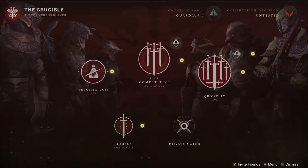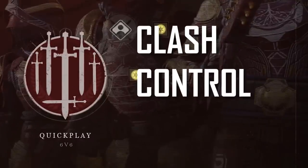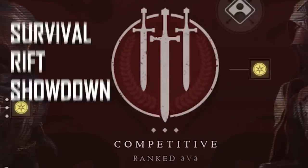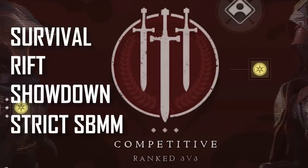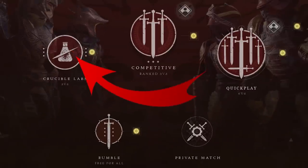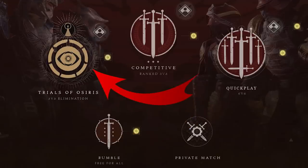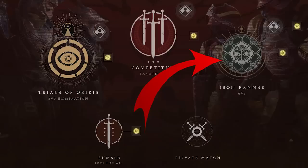In at number 8, crucible playlists have had a major update. The new Quick Play 6v6 playlist will feature just Clash and Control with loose skill-based matchmaking. The competitive 3v3 playlist features Survival, Rift and Showdown, with strict skill-based matchmaking — so expect to sweat. Crucible Labs allows players to test new game modes and will feature something different every week: Momentum Control, Mayhem, Team Scorch, Rift or Rumble. When Trials of Osiris is active, it replaces Crucible Labs. When Iron Banner is active, it replaces Quick Play.